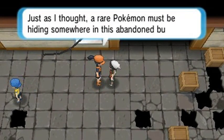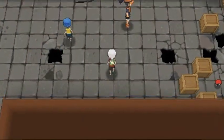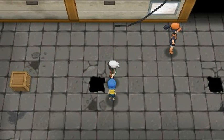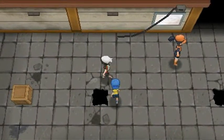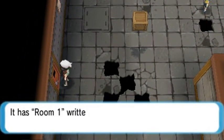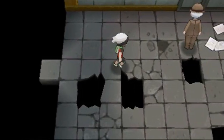Talking to this lady inside: 'Just as I thought, a rare Pokemon must be hiding somewhere in this abandoned building. Girls are very sensitive to the smell, so I know.' Really — is there a Legendary Pokemon around here? I kind of want to know. They did do an improvement of this whole place. Talking to this kid: 'Isn't this place fun? I get the chills just being here. There are rumors about an awesome Pokemon living here.' We're going to have to locate that Pokemon. This door is locked — Room 1 is written on there. A lot of these rooms are locked, some of them are not. But eventually you're going to see a few different events happen around this area, which we will cover eventually.